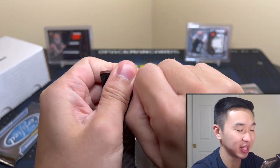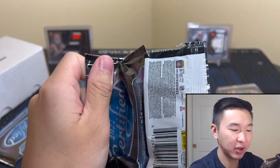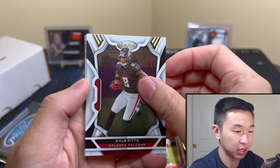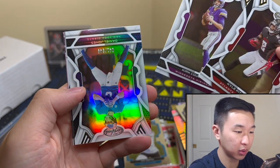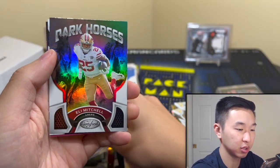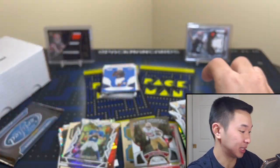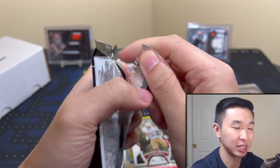Certified — decent one to get, but in general the hit rates for a lot of these packs are very low. Doesn't like Score. At least Daniel Jones numbered to 349. Dark horse — Eli Mitchell. Can't blame Certified — Certified is a decent set to get here. Come on, someone help.